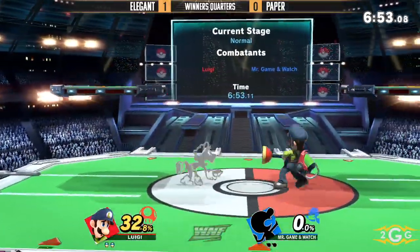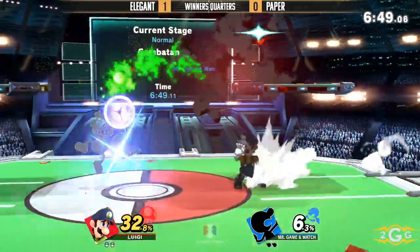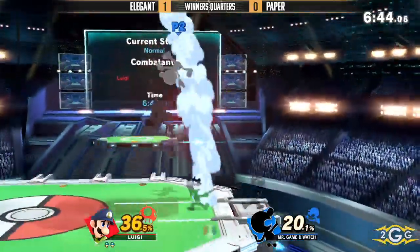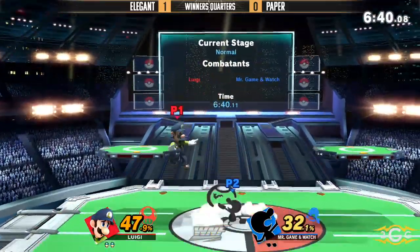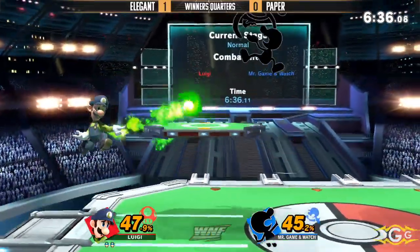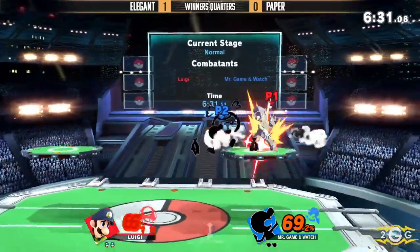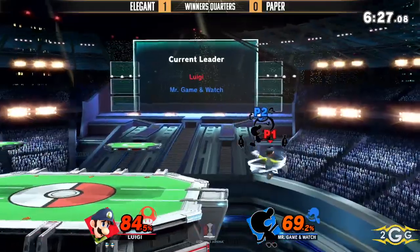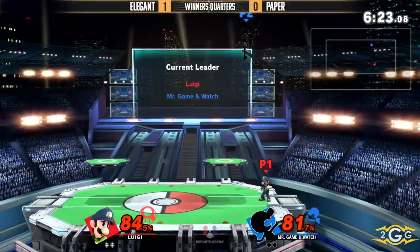That's what I was talking about earlier — the down throw to up-B right there. Game & Watch pretty much just can't get grabbed, because if he's at low percents he gets zero-to-dead. If he's at higher mid-percents it's down throw up-B, and at super high percents it's down throw down-B. Elgin accidentally giving Paper all the bucket — he actually used it while Elgin was still throwing out the plunger and fireballs. Maybe he thought it wasn't fully charged and was trying to absorb it, or maybe he thought he could beat it out — that move does have a little startup.